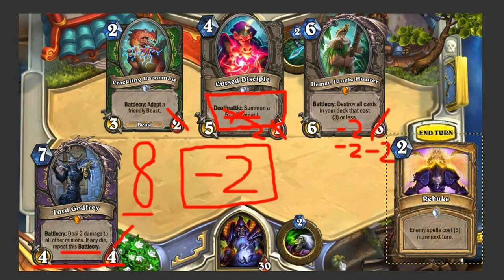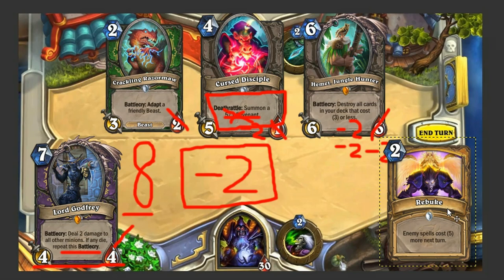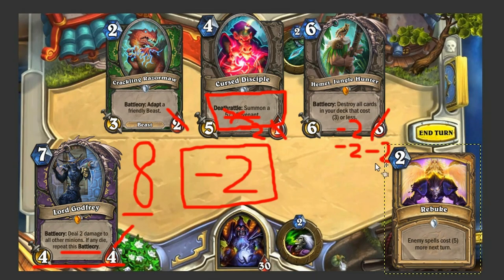To even top that off, Paladins are getting a new spell with Rebuke — basically the Loatheb effect where enemy spells cost 5 more next turn. But Lord Godfrey is not a spell. You can remove the board with a minion, which makes it even better in a control Warlock deck because now you can get around cards like Rebuke or a Mage's Counterspell. You might still include extra spells like Defile or maybe a Twisting Nether, but you'll always have Lord Godfrey to completely blow up the board and leave a 4/4 behind.